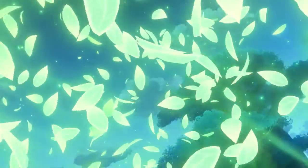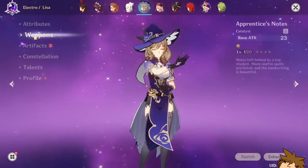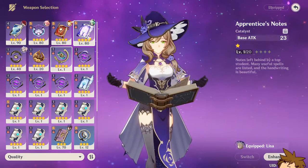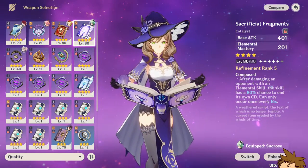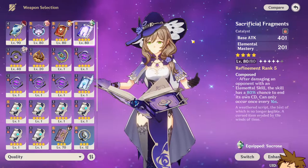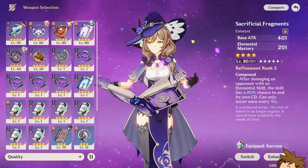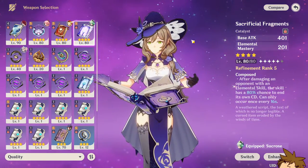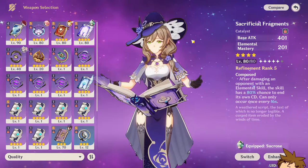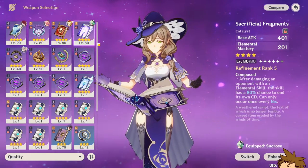Now if you guys want to make your Nahida as strong as possible, here's how I would build her. Using Lisa as an example since she uses a catalyst — the catalyst I would personally use on Nahida would be something that has elemental mastery in it. The cool thing about catalysts is that you have a lot of good options. Now if you guys are like me and have summoned at all in this game, you're likely to have a copy of Sacrificial Fragments. This would actually be a pretty good option for Nahida — not only do you get an elemental skill cooldown reset, it also provides a lot of elemental mastery, which is great for your Nahida's output.